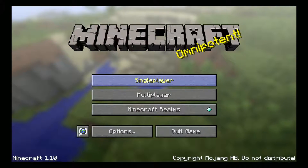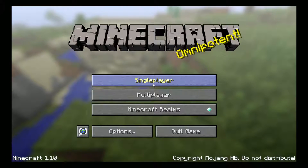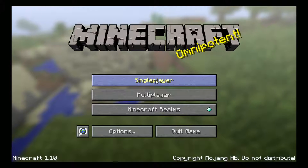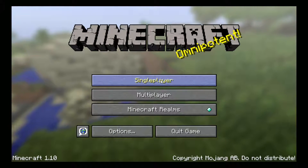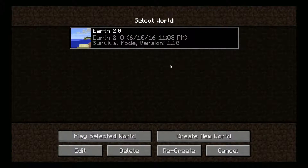Welcome everyone to a Let's Play of Minecraft. Minecraft isn't new and everyone's pretty much played it, but it's just so much fun. We're going to build together in single-player. I created a world called Earth 2.0 and I haven't done much in it, so we can create together. I did it in survival mode — no cheating, no creative mode. I want to do survival mode so we can try to survive and make it in the world of Minecraft.